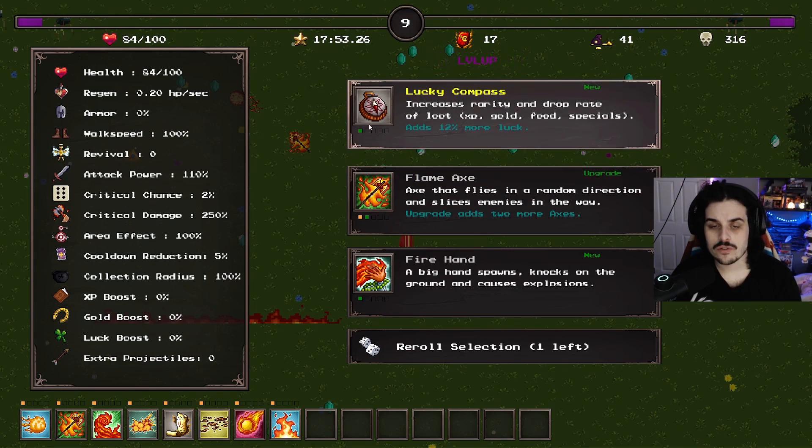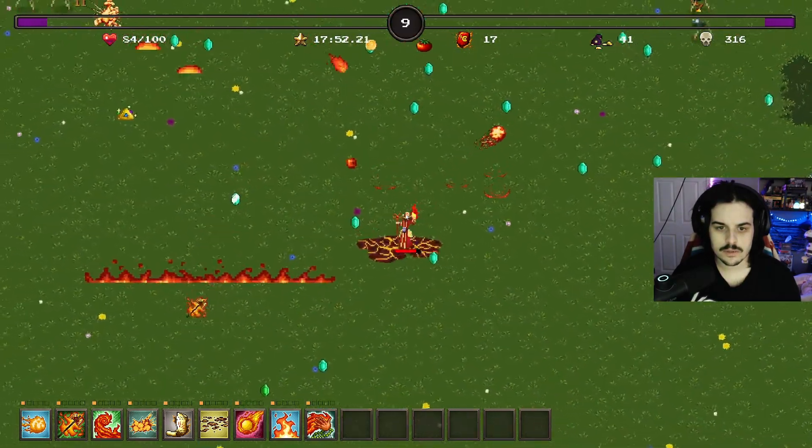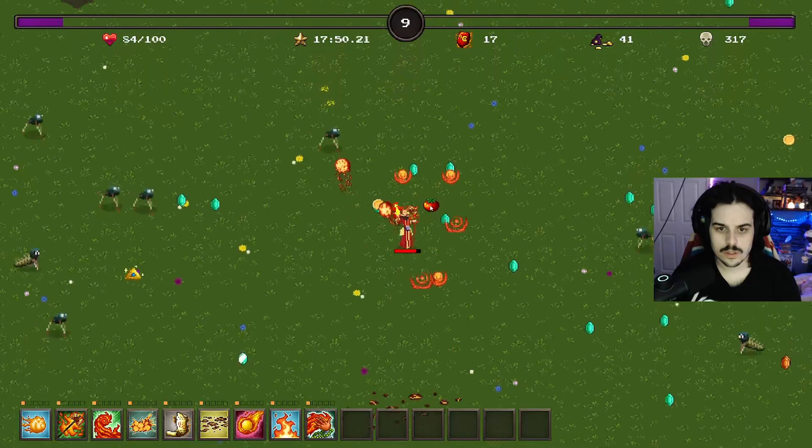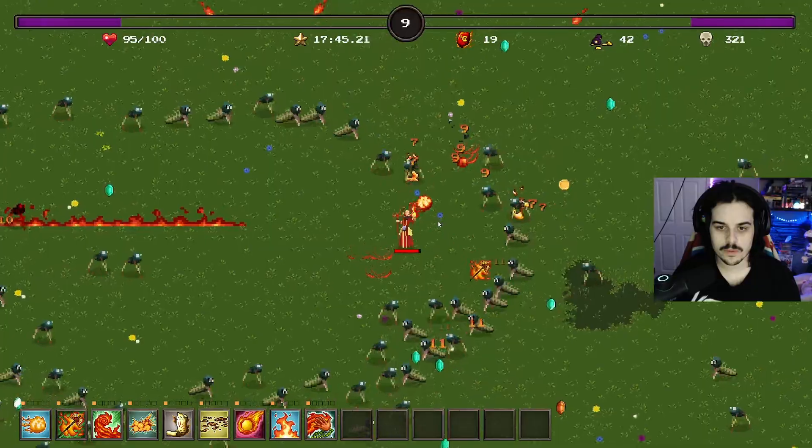Increases rarity and drop of loot. Big hand - I just keep going damage. Let's see what the hand does. Oh, that's pretty cool actually.